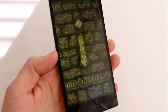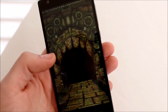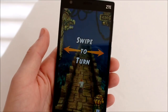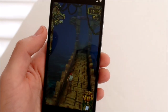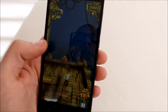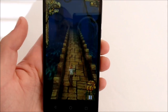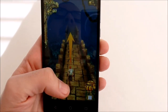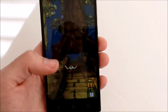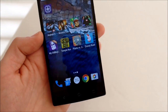Temple Run — just want to show a mixture of games so you know exactly what to expect from performance. This device can handle pretty much what you throw at it. With a Snapdragon 410 and 2 gigs of RAM, I don't see any issues. The only thing I don't like about the ZTE Z Max 2 is its camera, but that's because I make YouTube videos and I'm used to higher quality cameras. Temple Run — no problem.